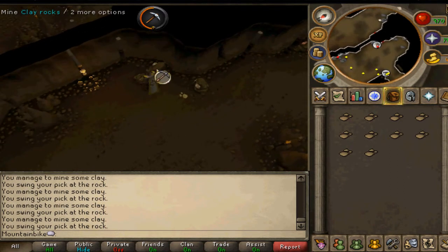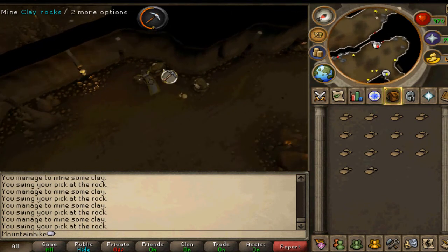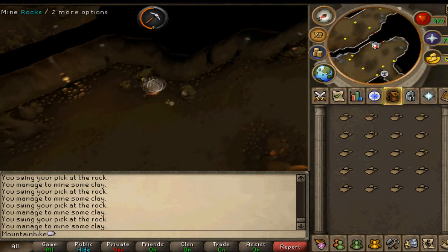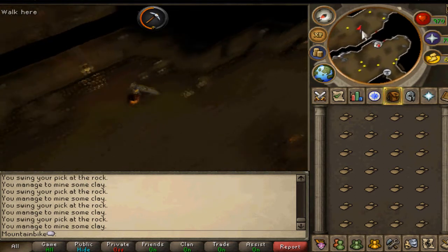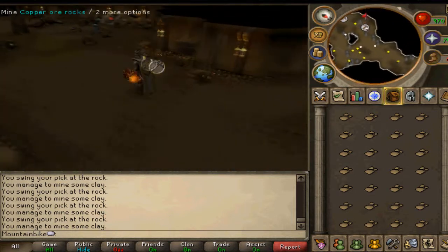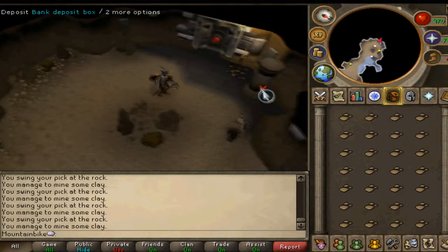When you've got a full inventory you're going to want to bank your items. There are two possibilities: you can walk all the way back to the bank, or if you're level 15 dungeoneering and mining you can go to the Falador resource dungeon. Just follow the path, walk around the corner, go right, and you'll see the mysterious entrance — there's a deposit box right next to the door.